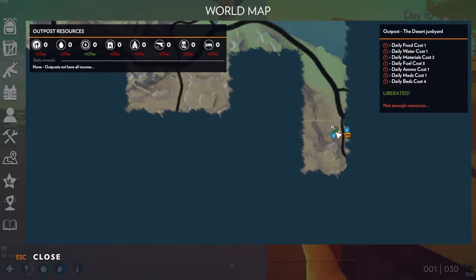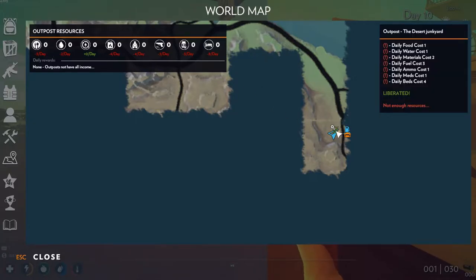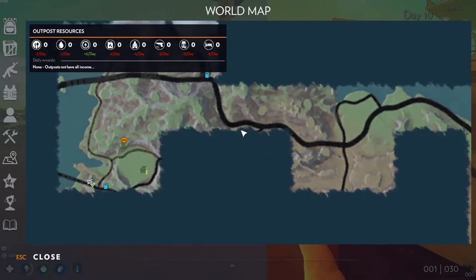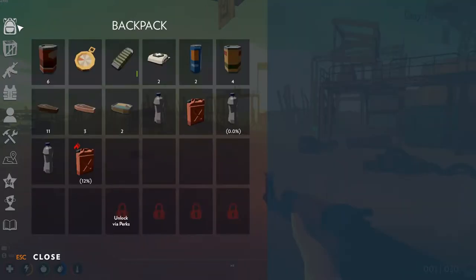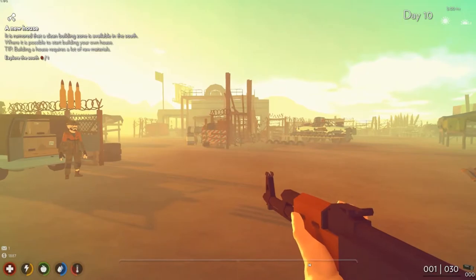So if we take a look at our map, we are right here at this desert junkyard. This tells us it's been liberated, but they are out of all these materials — food, water, materials, fuel cost, ammo. This tells us what it costs per day, I guess. So we don't actually have to provide all that. All we have to do is liberate something that can provide a supply chain to them. Basically what we have to do is liberate some of these places, kill the enemies, and then that will open a supply chain here.